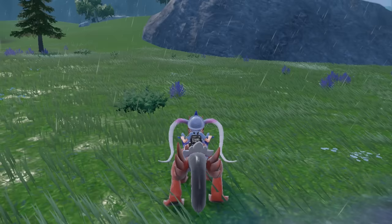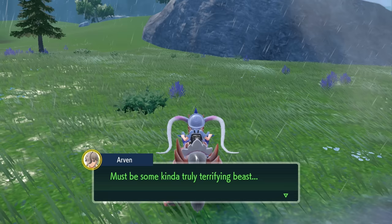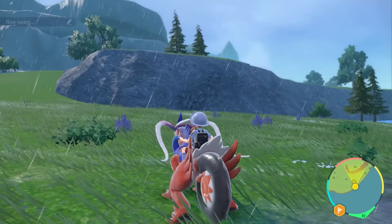Hey there, Z-Dog. So rumor has it the False Dragon Titan lurks somewhere in this lake, but not a single person has ever caught a glimpse of it. Must be some kind of truly terrifying beast — but how are we supposed to search for something when we don't even know what it looks like? Sure would be handy if it just ran around crying 'I'm the titan' or something. If only, right?